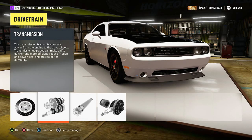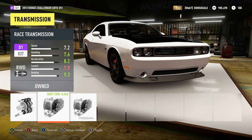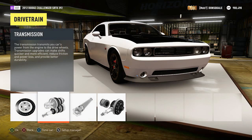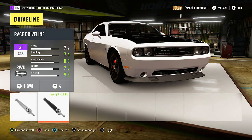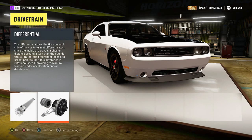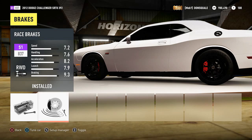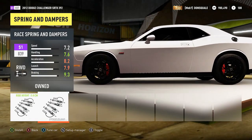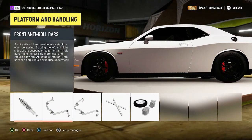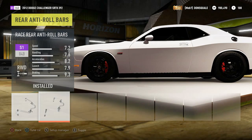This SRT 392 comes with a stock five speed, so I'm going to put on a race transmission because the Hellcat comes with a Viper six speed - this race transmission will give us one extra gear which brings us that much closer to the Hellcat. We're going to throw on a race differential and back up. As far as brakes go, obviously the Hellcat brakes are going to be upgraded, so we're going to put on some race brakes and slam it down on the race springs - everything on the Hellcat suspension and brake wise is definitely upgraded. We definitely want to throw on those anti-roll bars front and back.